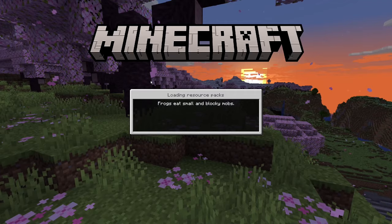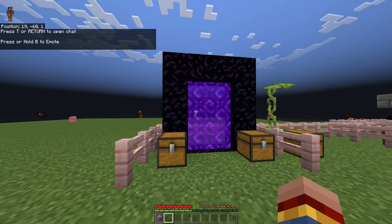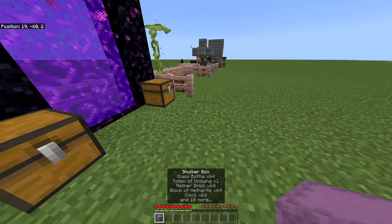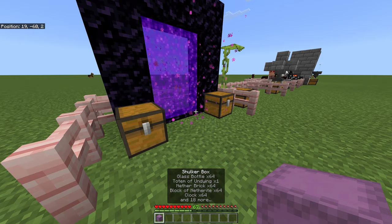After you've done this, you can go back into your world, and now the game remembers the last save point. What you want to do is jump right into the portal, and just before you get teleported to the nether, place down your shulker box, and then as soon as you are in the nether, exit the game without saving.